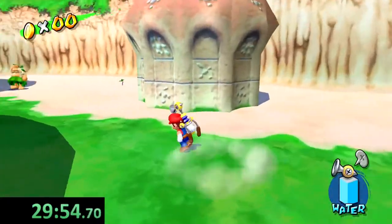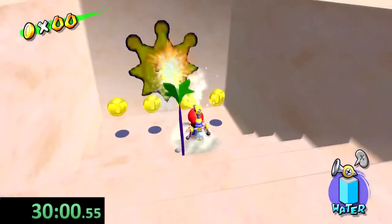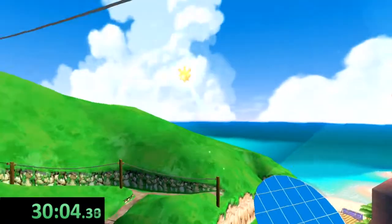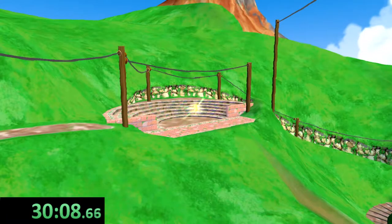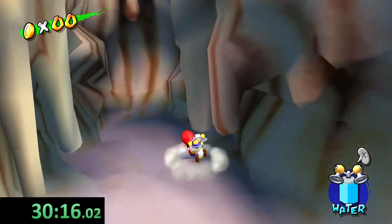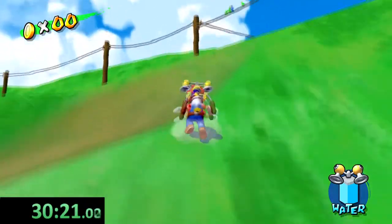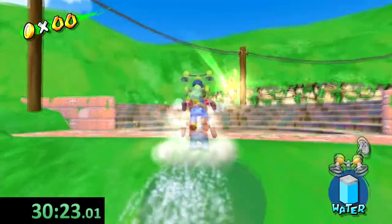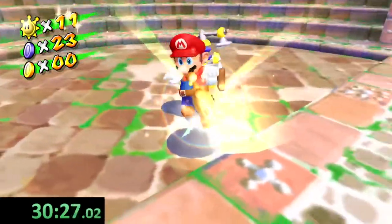What you want to do is come over here and just start spraying — spray and pray — and if you're lucky you'll find this. Unless there's a Pianta or a Noki or some form of person that can tell you about this secret shine just chilling in the sand over there. I have no clue how they expect you to find this.